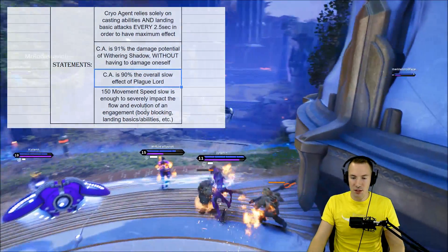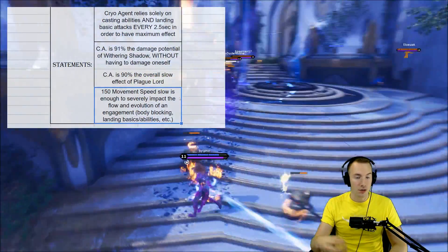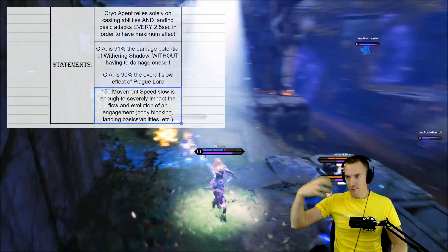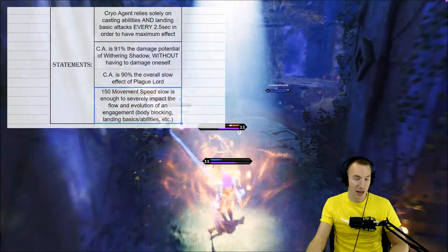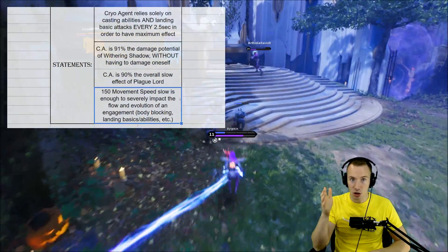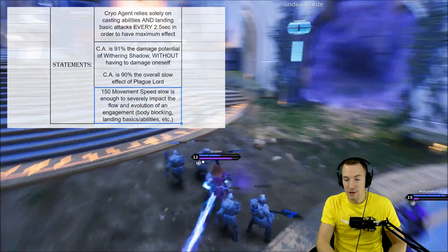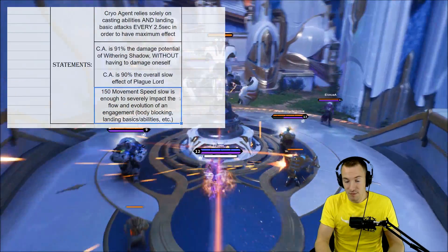Again, 150 movement speed slow is enough to severely impact the flow and evolution of an engagement. It could allow you to get around somebody and body block them in small spaces. That could allow, say, Gideon's queue abilities to actually land. Your casters could use their abilities a little bit more reliably. Your carries — a good triple tap from a Twin Blast — it would really help there. The 150 movement speed slow is severe enough to allow a lot of these things to actually happen.